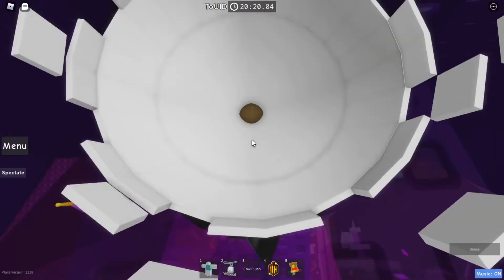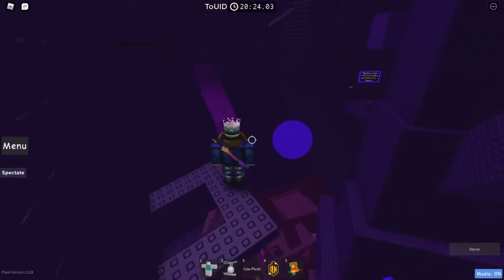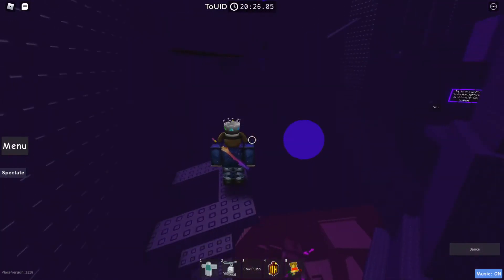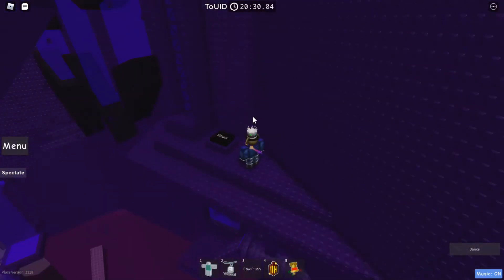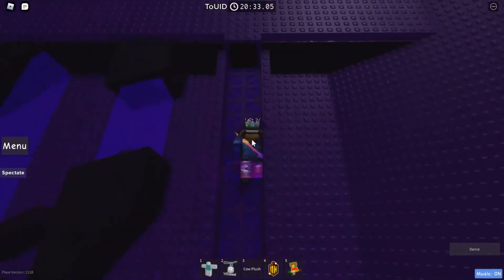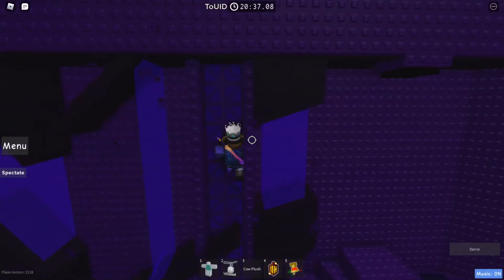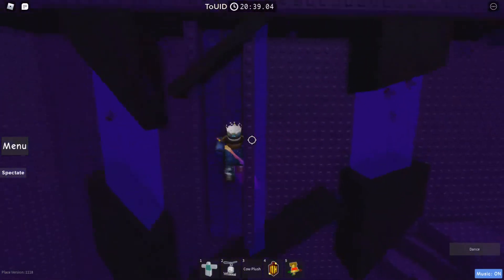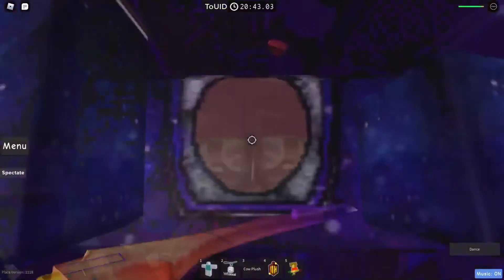Go up the beat blocks, and here you can just hold W — that's my easier way to do it. Now jump onto this, it's gonna bring you backwards. Hit the reset button first, then do this. Now this is the most remembered part of this tower, because Math played it in his community towers video.